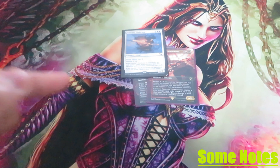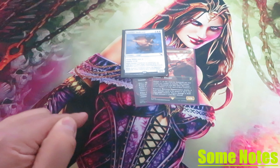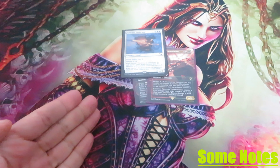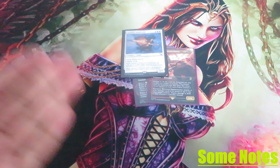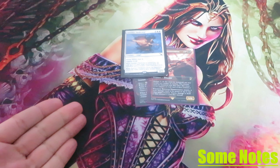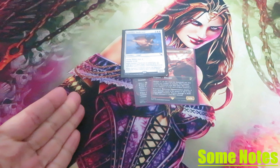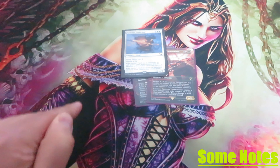Some notes. Disguise lets you cast a card face down by paying 3 generic mana, and lets you turn the face down permanent face up anytime you have priority by paying its Disguise cost. The face down spell has no mana cost and has 0 mana value. When you cast a face down spell, put it on the stack face down so no other player knows what it is, and pay 3 generic mana — this is an alternative cost. When the spell resolves, it enters the battlefield as a 2/2 creature with no name, no mana cost, no creature types, and has Ward 2. It's colorless and has 0 mana value. Other effects that apply to the creature can still grant it any of these characteristics.